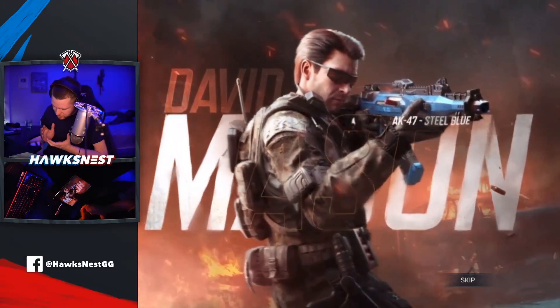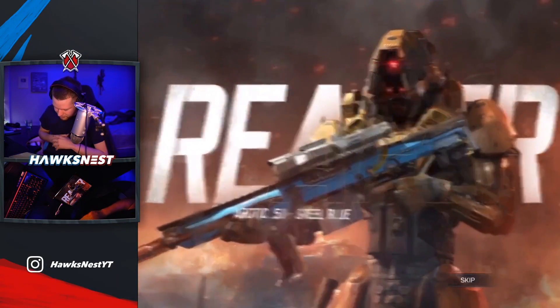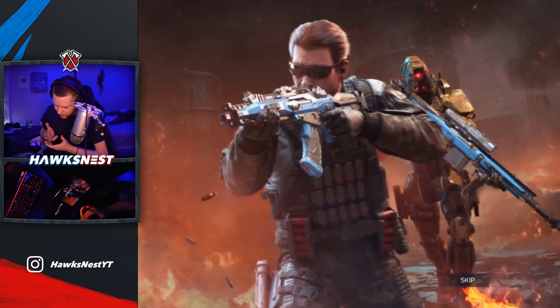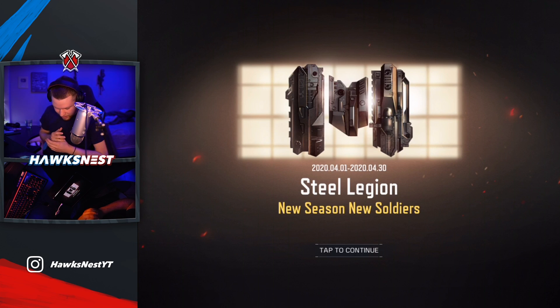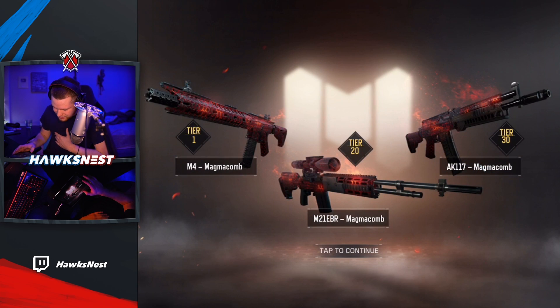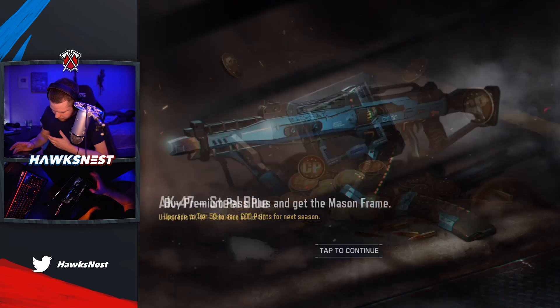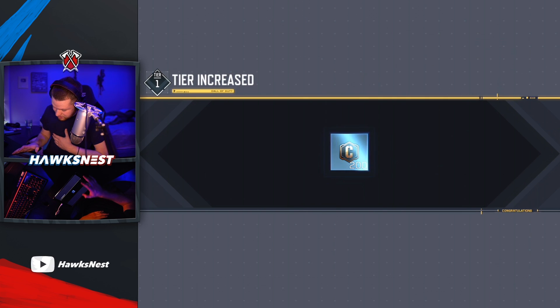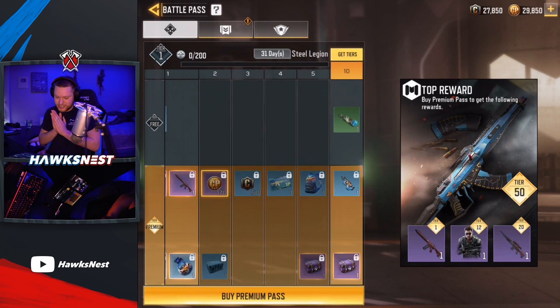Here's the battle pass - no audio for whatever reason. It looks like they're talking about the Arctic Steel Blue on the Arctic 50 and the AK-117, as well as the David Mason skin and Reaper. This is the Season 5 battle pass. We also have the Magma Comb skins which look really sick, especially if they have that fire animation. The AK-47 Steel Blue appears to be the Tier 50 reward.